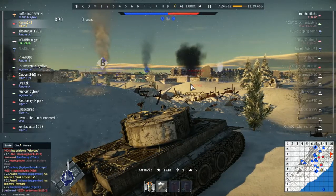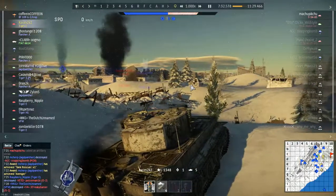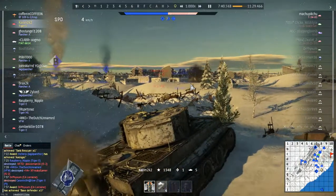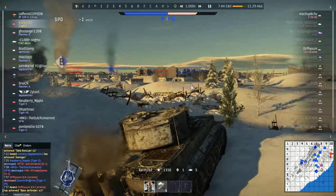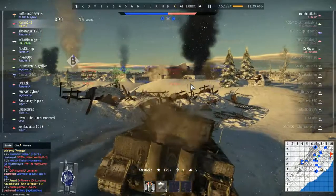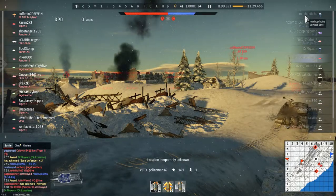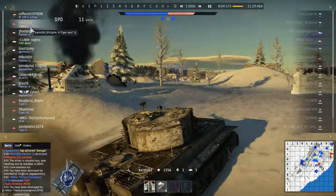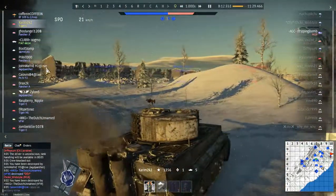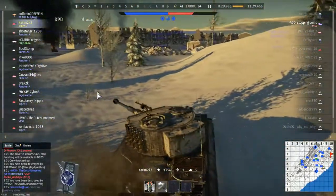I waited a little. As you can see right now we have all 3 points — A, B, and C. We are advancing. My teammates are killing a lot of enemies. I also noticed a Lorraine that had transferred. I did see something — and I'm going back to attack. There was an airplane that bombed something behind that small hill.